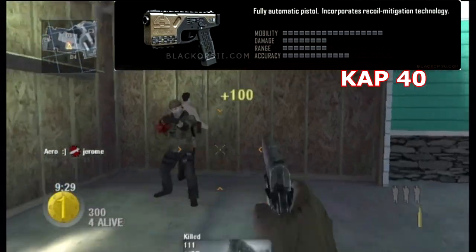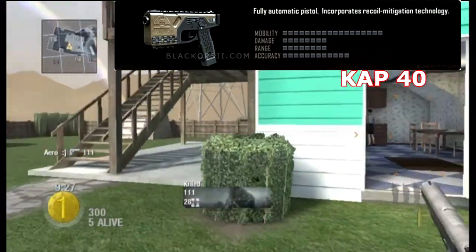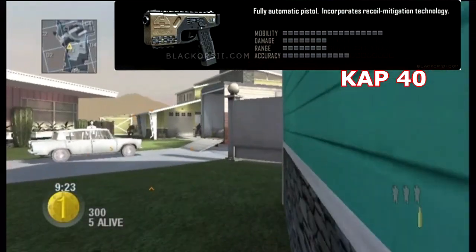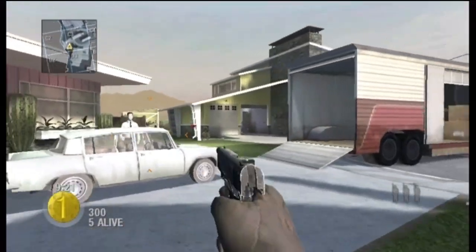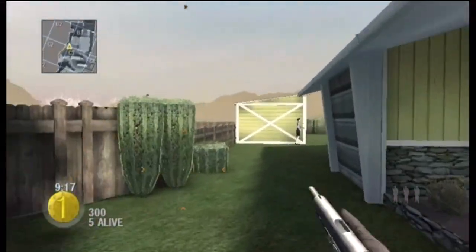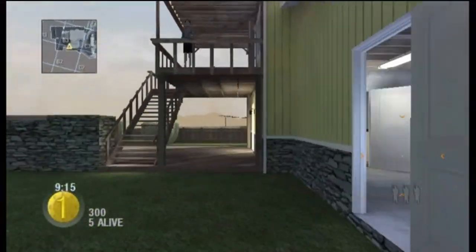This is a fully automatic pistol and it incorporates recoil mitigation technology, which means it's a machine pistol. Akimbo is an attachment in this game, so we will see Akimbo machine pistols, but they'll probably fix it, because that's usually what Treyarch tends to do — they usually fix Infinity Ward problems.